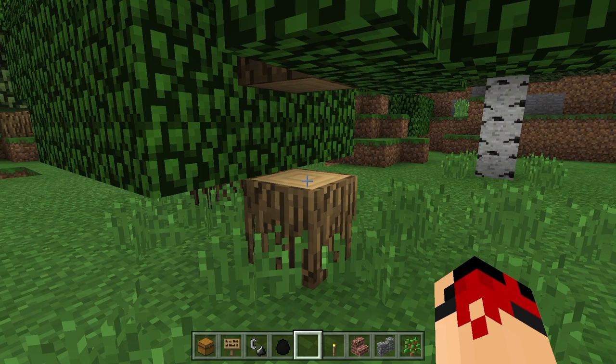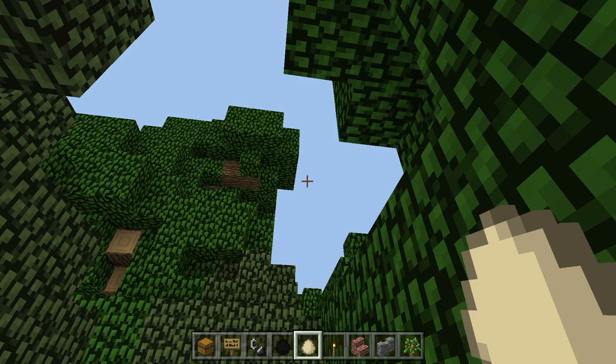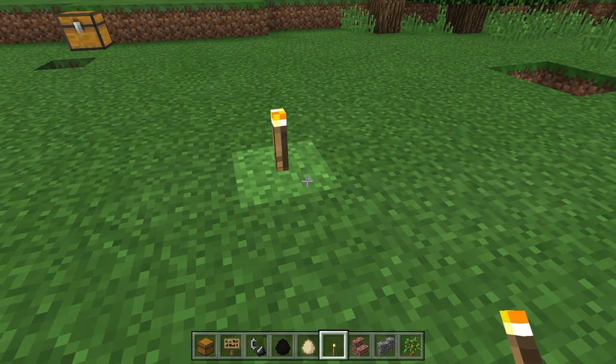Oak and birchwood were added in the first version of Minecraft Pocket Edition, but developer Jens Bergensten wanted to rename the wood to just "wood" for the time being at least. The ability to throw eggs was added when a player said that he would stop using the game if it was not added, and it was adapted from the PC edition.